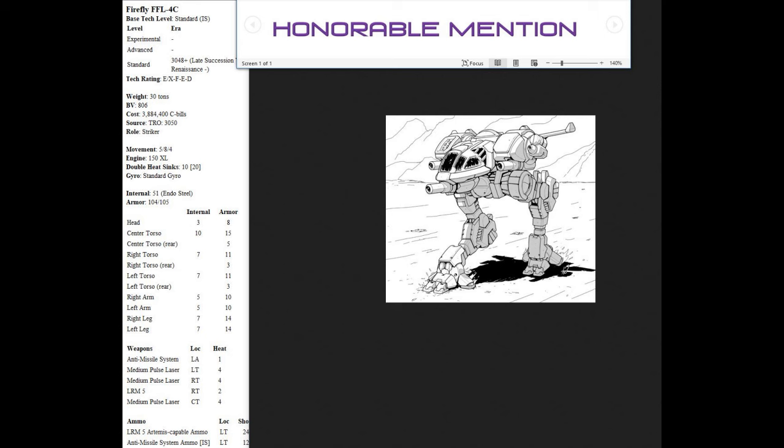I'm giving an honorable mention for the Firefly to the 4C variant. It has an extra light engine, so it doesn't have the resilience of the other Firefly variants. But it has something cool: three medium pulse lasers. This mech could be a really effective light mech hunter and a pretty cheap one for what you're getting at 800 battle value. You could definitely use it to bodyguard bigger mechs and protect them from light mechs with those three medium pulse. It has a worthless anti-missile system, but it's not a great mech overall — it has its virtues, especially for the battle value price.